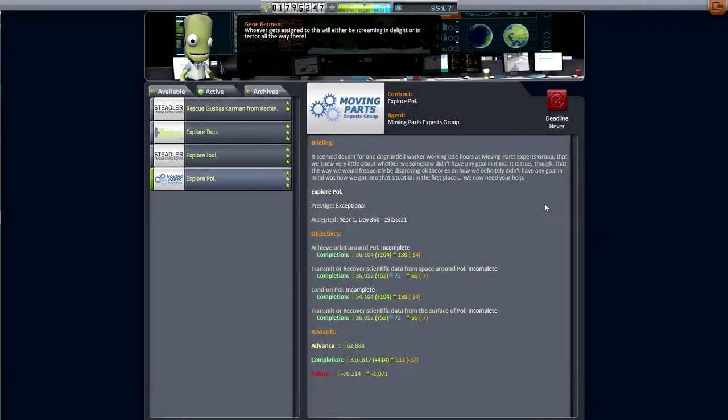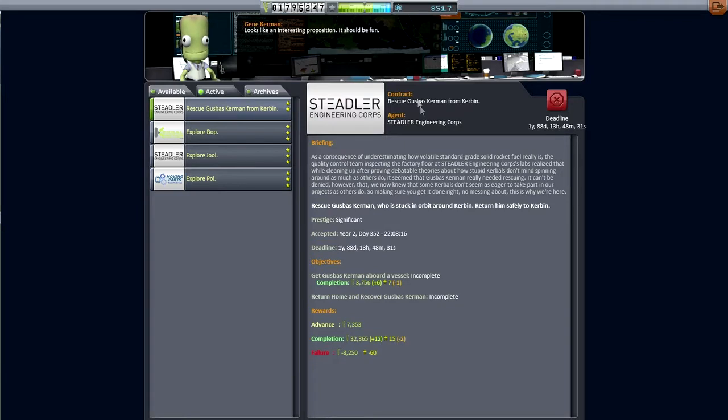Hello everyone and welcome back to my Hard Times series in Kerbal Space Program 0.25. In this episode I begin with an awareness that maybe it's not really hard times anymore. We've got quite a lot of funds and science to use. We've got a nice little space plane, the DRK, the Derek if you will. And we are going to be rescuing Guzbas Kerman from orbit, which will be one of our purposes this episode.